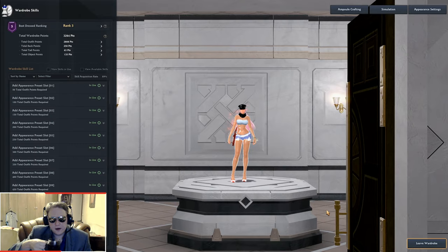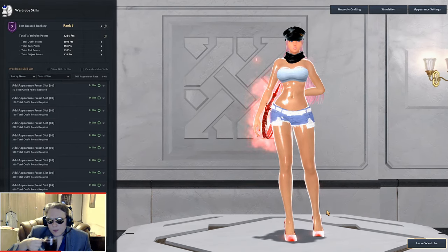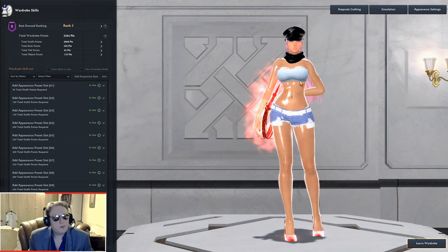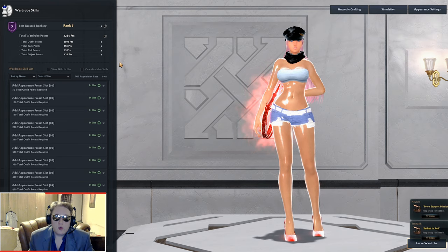And we're finally here. Let's look at the skills now. First of all, in this main menu you can see your ranking in fashion and the amount of wardrobe points that you have. Wardrobe points is the most important thing when it comes to the dressing room, because the more points you have, the more skills you unlock for your character or characters.